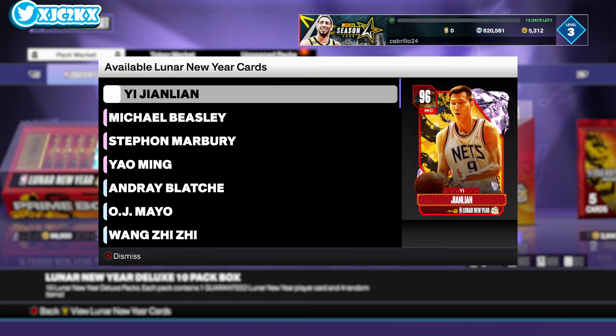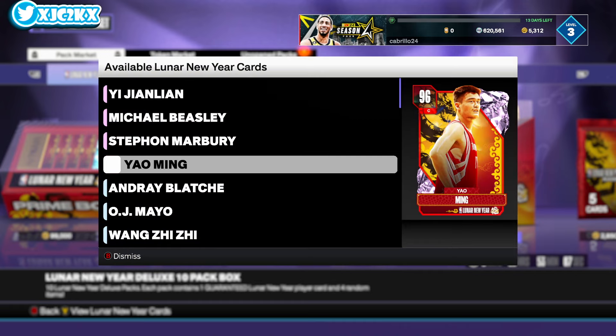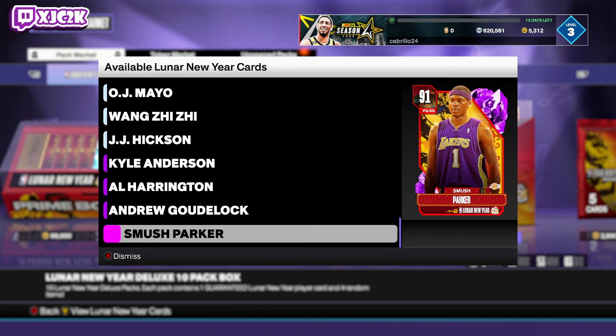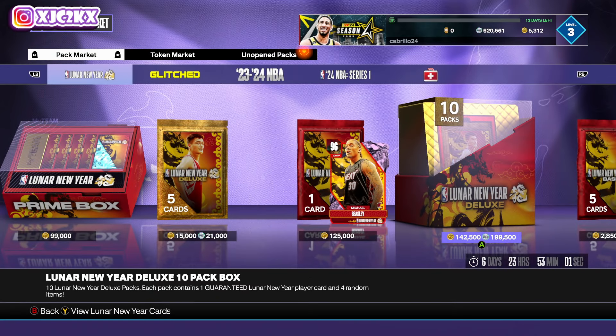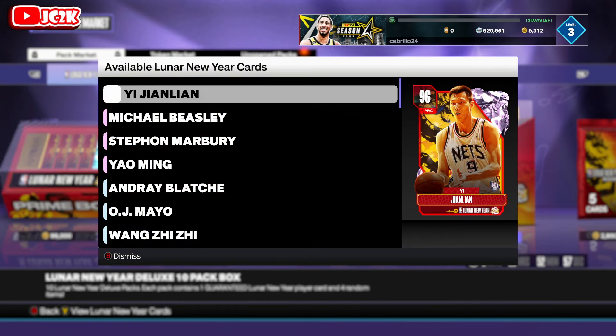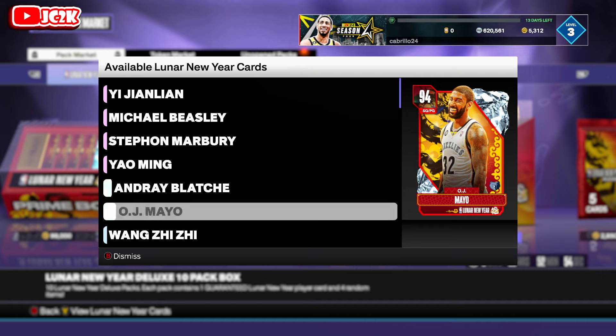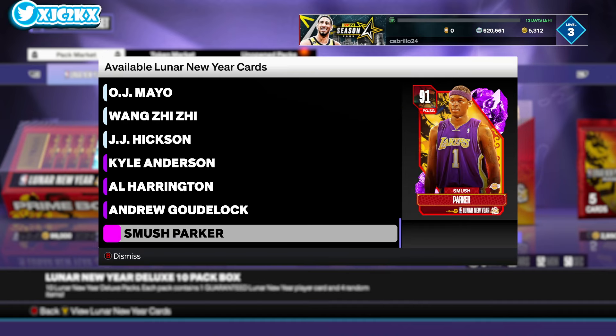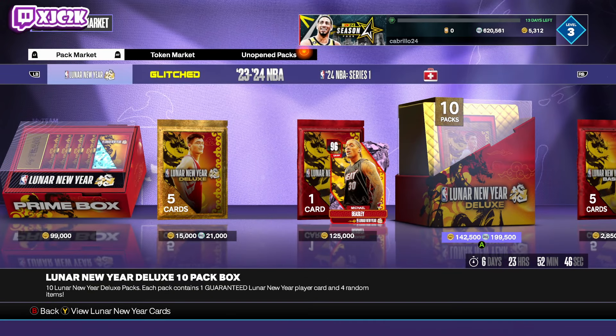Today's packs are a bit weird. Yao is terrible and the rest of the cards are good but not unbelievably great. This isn't the best drop ever — definitely not as good as people were expecting — but there are still some really good cards. E is amazing, Beasley is obviously incredible, and Andre Blatch, OJ Mayo, and Wang all look exciting as well. There are some good cards in today's drop that I'm certainly excited to try out. Without further ado, let's hop right into it.